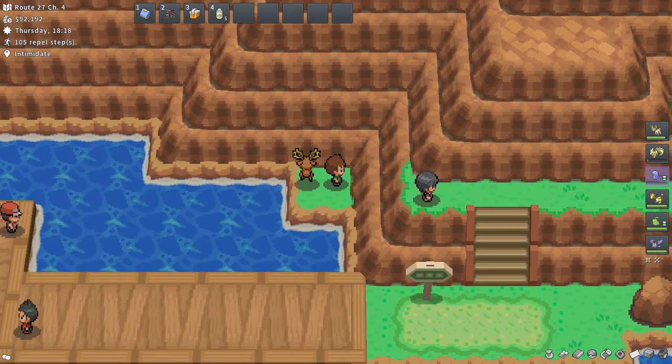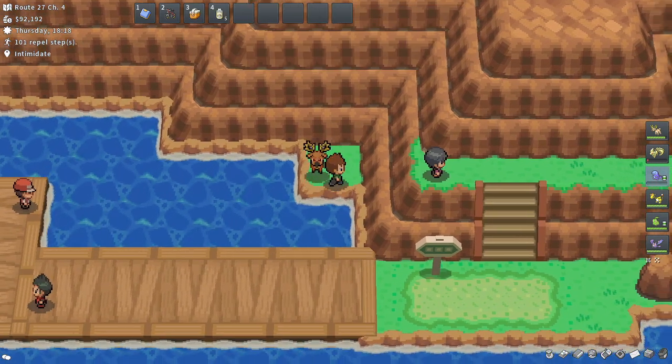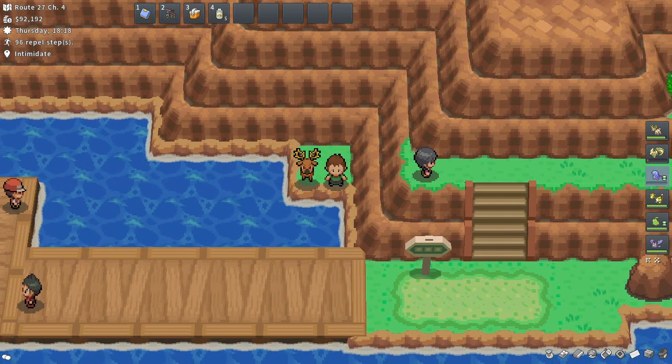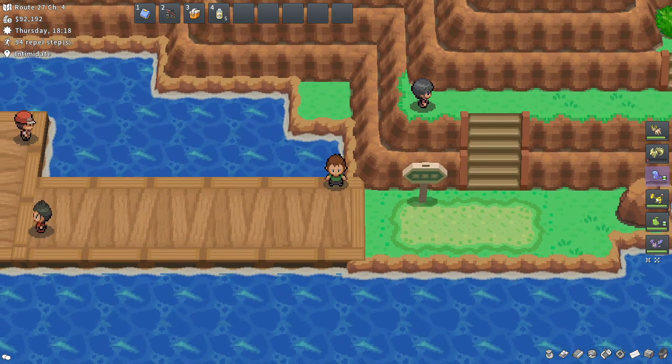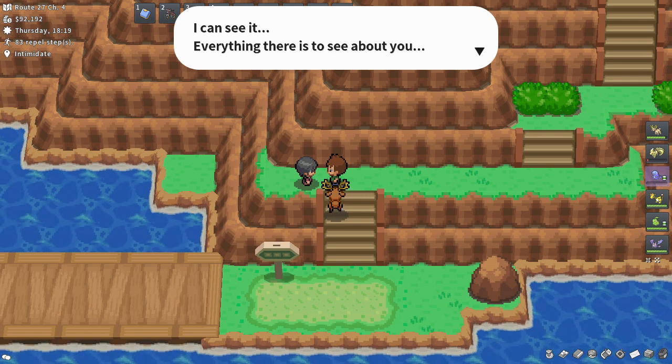Is there an item here somewhere? If there isn't, then why does this little platform of land exist? That's what I would like to know — if there's no item it shouldn't exist. But anyways, here we go, next trainer. Looks like it's a Psychic — I can see it.